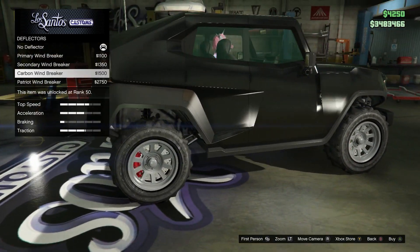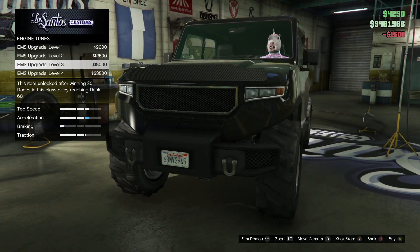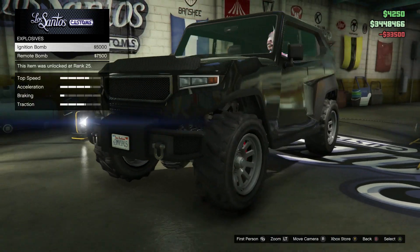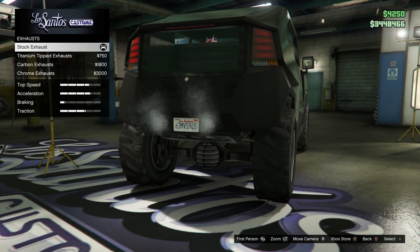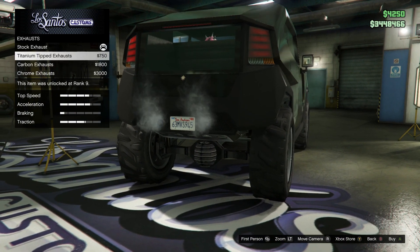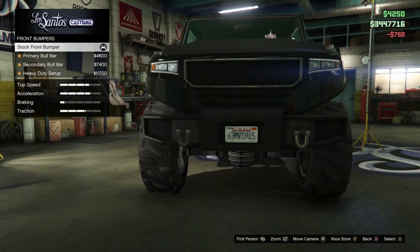I kind of just want to go with this whole thing just black — maybe black with just carbon highlights all over it, and just go all black, because I think this thing will look nice all matte black. That's what I'm thinking. Exhaust really doesn't make a difference. I kind of like this one with the blue on it — I like that one a lot. Explosives — we don't want explosives on it right now, maybe for a video.